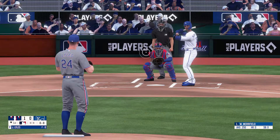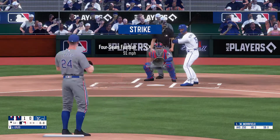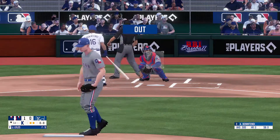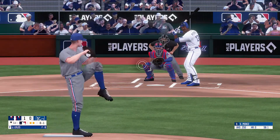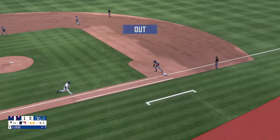Off of that third out — that's so funny. But we have Jordan Lyles out on the mound today, and a strikeout on the corner. Here's a grounder to the left side, and that should be the final out.